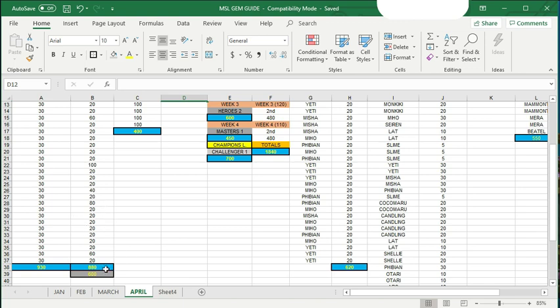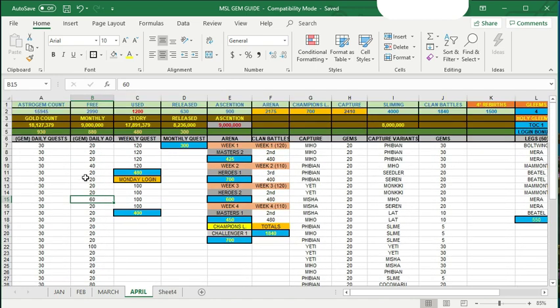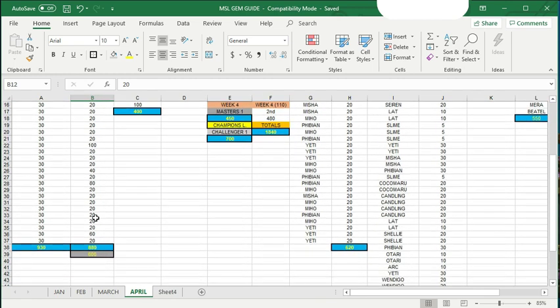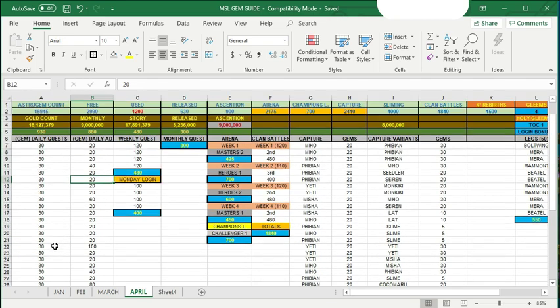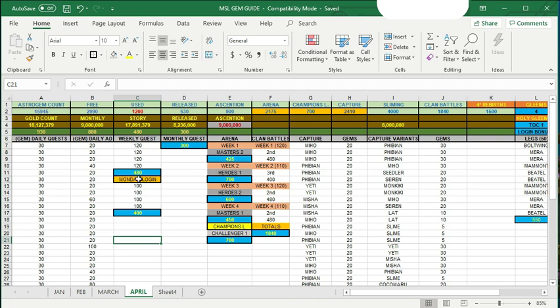You can get lucky on particular days — I had 100 astro gems one day, 80 and 40 others, but the majority are going to be 20. Getting 20 astro gems is generally around 60% of the time. Overall, count 900 from daily login quests, another 600 from ads, and every Monday you can get 100 astro gems from the daily bingo, which amounts to 400 for the month. The weekly quest is 120 per week, totaling 480, and the monthly completion quest is 300.